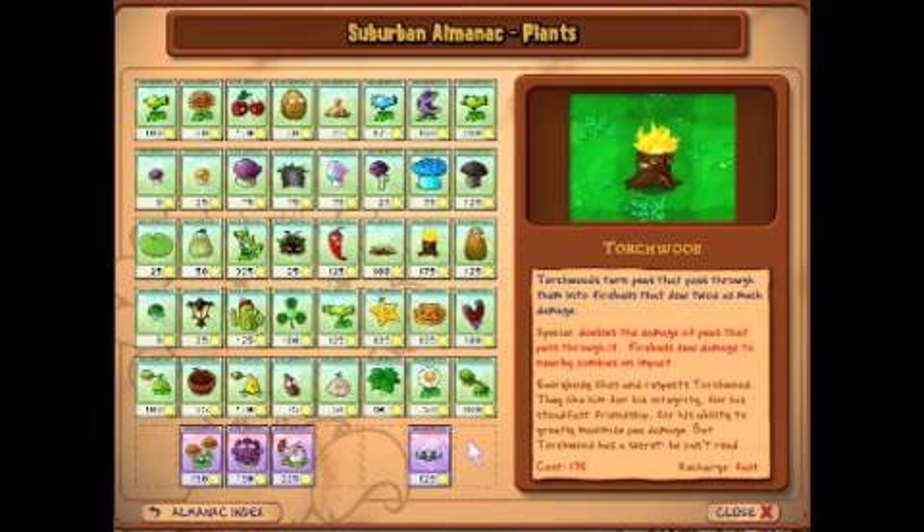Torchwood: Everybody likes and respects Torchwood — for his integrity, his steadfast friendship, his ability to greatly maximize pea damage. But Torchwood has a secret: he can't read. As long as you don't get accused of horrible war crimes you didn't commit because you won't admit you couldn't read... I don't know if anyone's actually seen that movie.